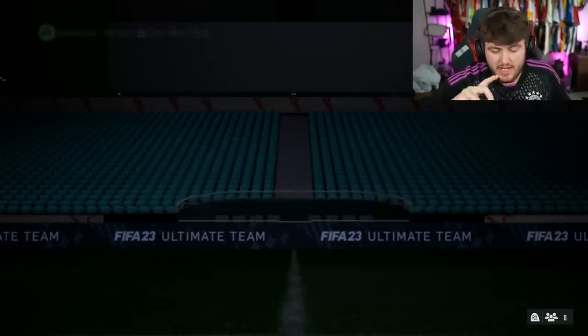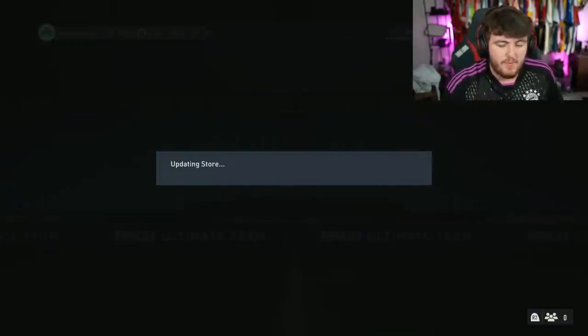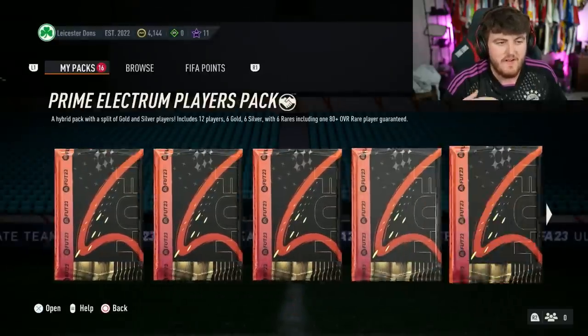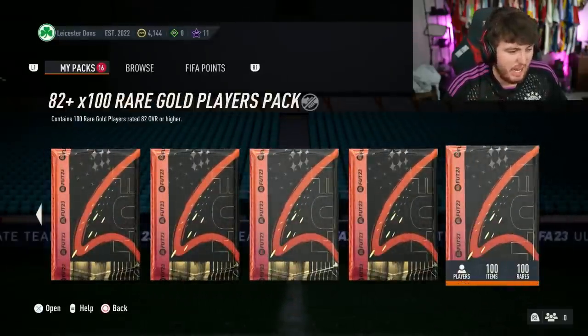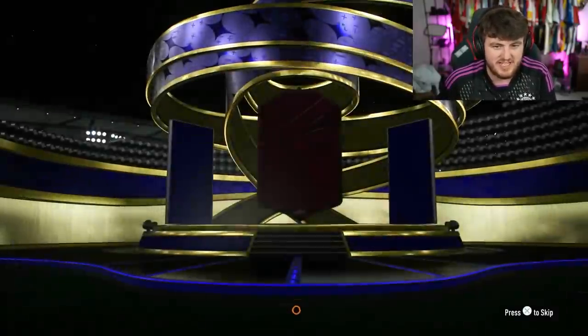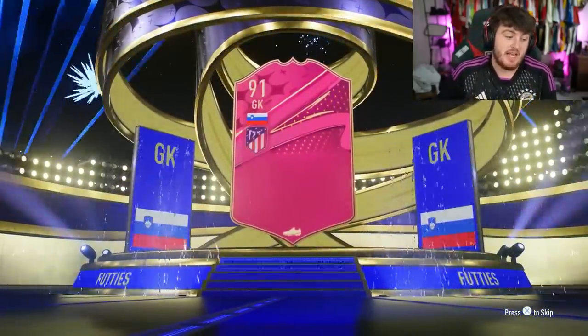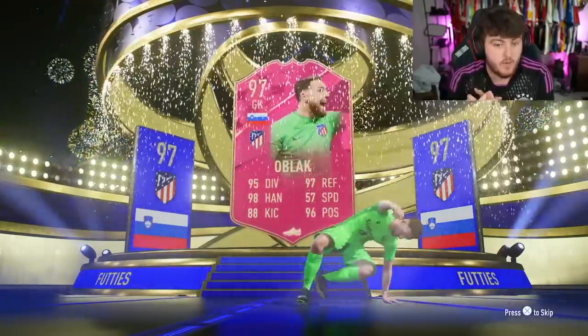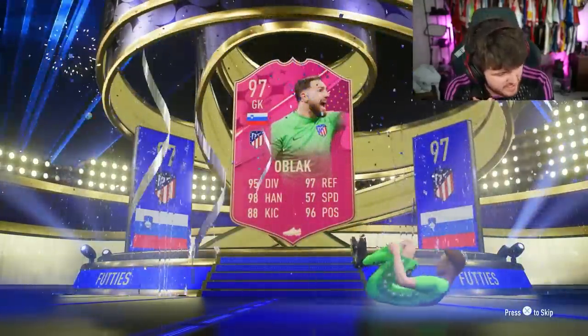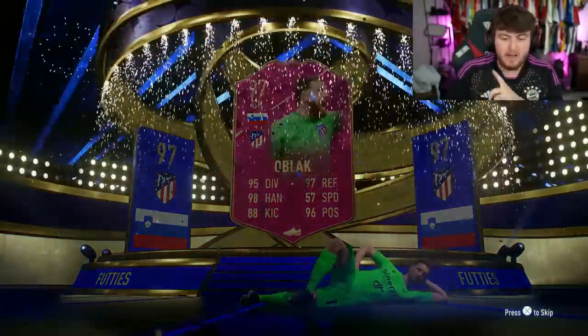82 times 100 now on my second account. Fingers crossed we can get something good. I don't play on this account but I still want to see something cool. If I get Mbappe, maybe I'll start playing on this account. Oblak 97 — we'll take it. I already have Alaba on this account, and an untradeable Griezmann — this actually could be ridiculous.